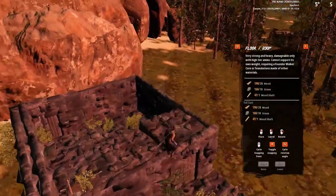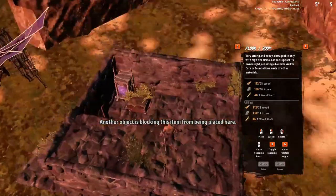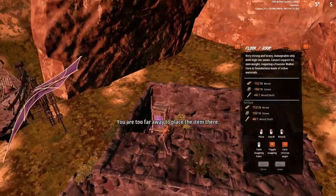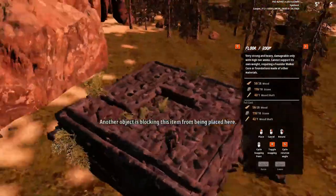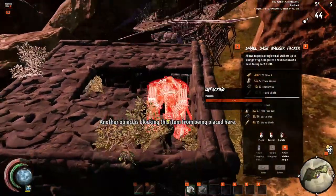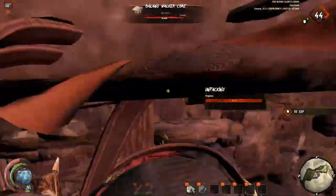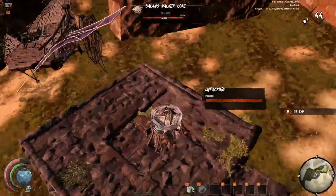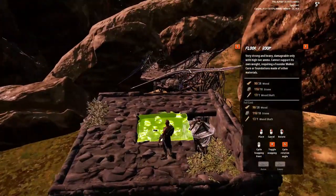Once you have all of your walls in place, you're going to want to start building your roof. However, leave these three roof tiles out until you can place your base Walker Packer inside, and then you can cover the two center tiles as well as build your second level one by one on top of the corner tile. The purpose of this second level in the corner is so that when you place your bed, you're able to spawn inside your building — because if you place a bed on a single floor, it spawns you on top of the building, which can make for a bad day if you're already under attack.